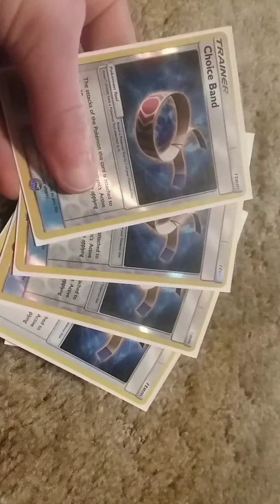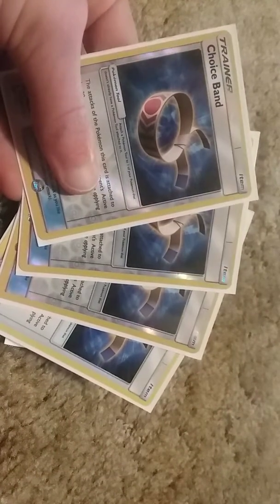And then 4 Choice Band as the tool card, just to make it so the numbers can hit better. Finally, for the main budget point, we have 39 Dark Energy. I want to take out another card to make it an even 40 for more consistency — that's just a theory. But it's pretty budget, like half-a-cent energy cards. You just want to mill as many of these as possible.